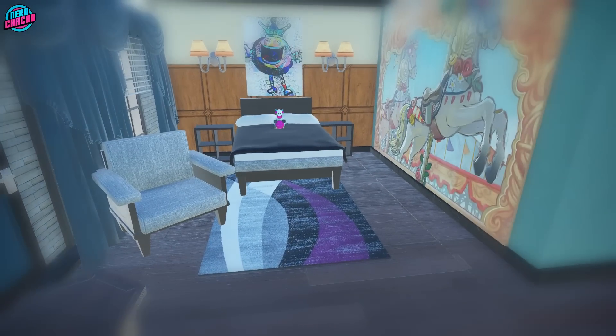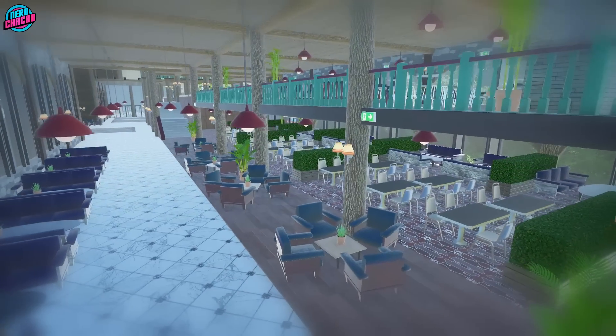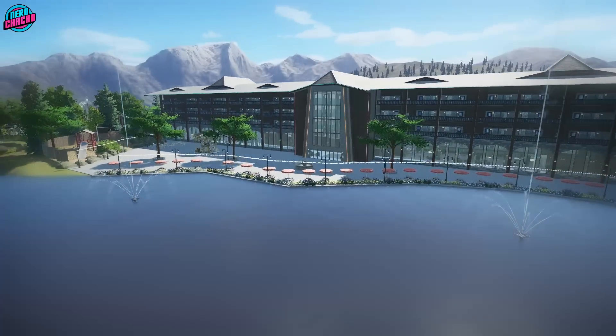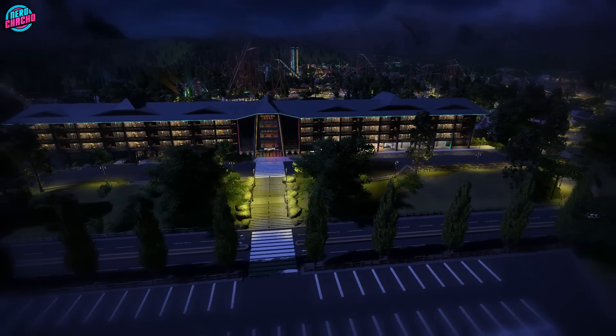Hey everybody, how's it going? Welcome back to World of Your Muse here in Planet Coaster. So over the last 17 weeks, we've been adding coaster after coaster, so it's about time for a change. Let's switch it up completely to something unusable in-game. Something that is the mother of all interiors. It's time for a hotel. Let's go.